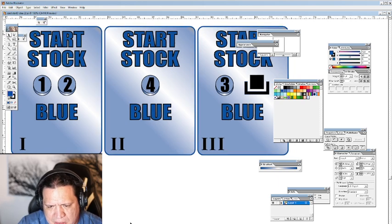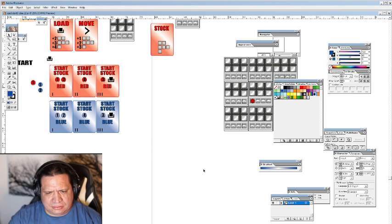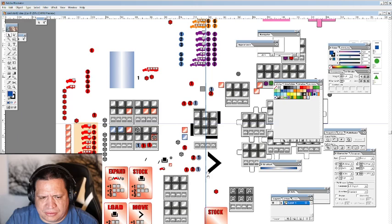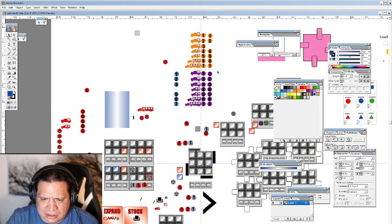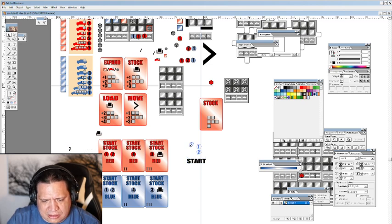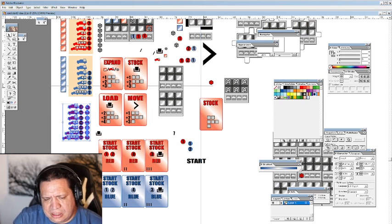All right, so we've got our set of cards. I started originally with three companies, so let's go ahead and do that — we'll have three companies. We'll go ahead and do a purple company, so we'll need a purple set of cards. Then we'll think about how we want there to be an amount of stock that's available. We'll see how we're going to make these companies show that the company improves whenever more stock is out or more trucks are available.